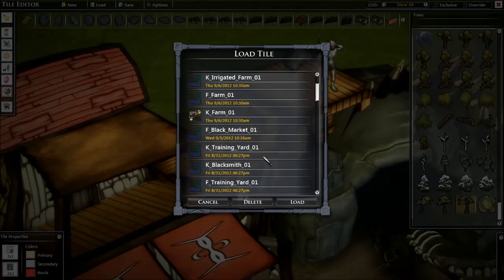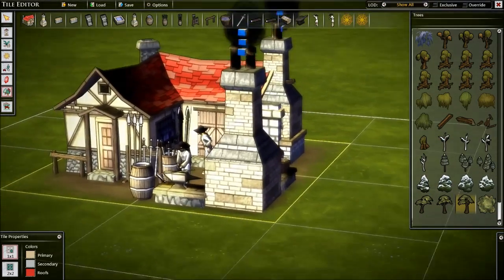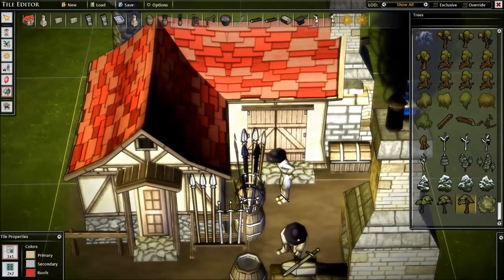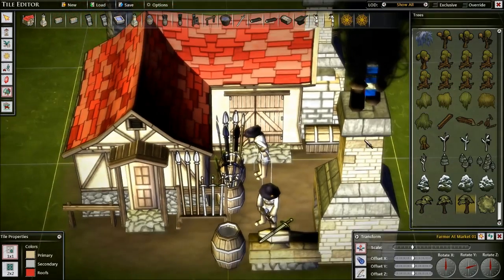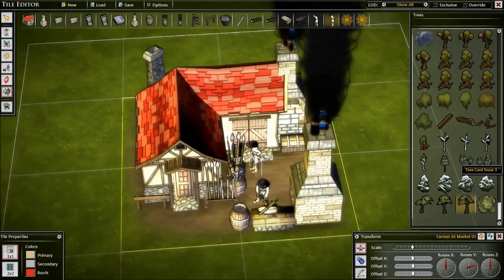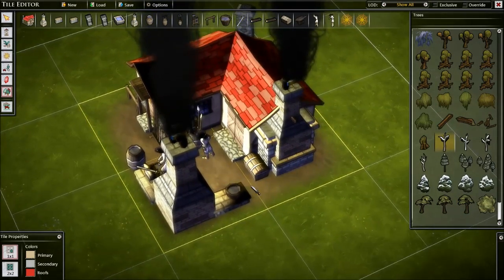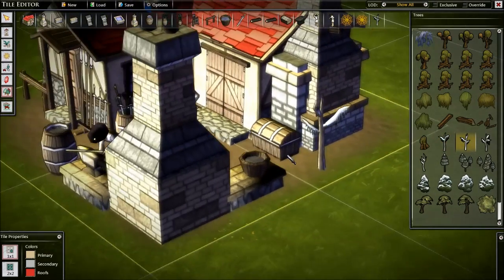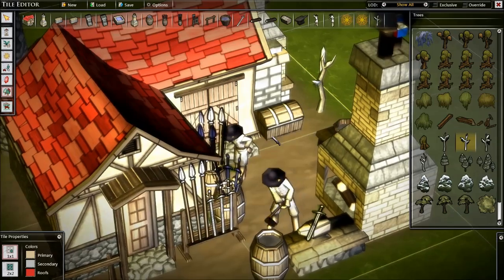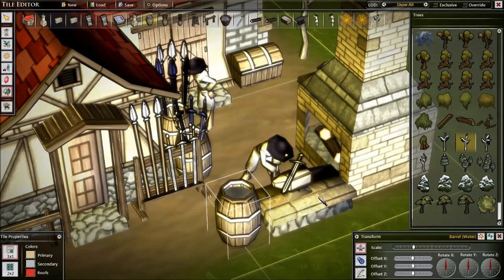Let me pull up another one, and what I'll do for the next one is I'll tear it apart. Training yard, blacksmith — let's pick the blacksmith. So there's a blacksmith, there's a guy there. The best way, by the way, is to pick stuff up here. I could easily say there should be more stuff here — I'll put a little tree here. So there it is — I just put a tree there. But all these things here, as you can see, they are individual objects.